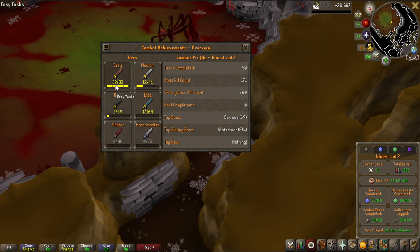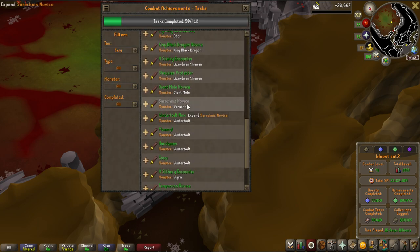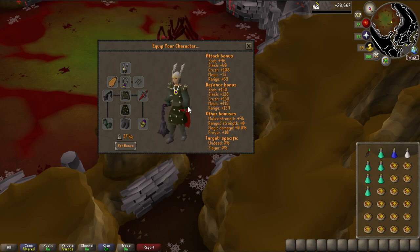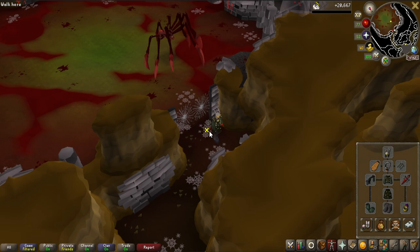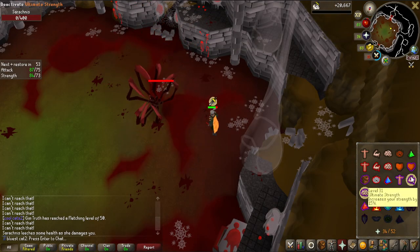The only task I have left to do now - as you can see 32 out of 33 - is to get 10 Sarachnis kills. I'm going to do this solo and I hope that the Viggora's Chainmace with the crush bonus and super pots is going to do decent damage to Sarachnis. Let's see how we do - the mace definitely did not disappoint. That was not that bad at all.